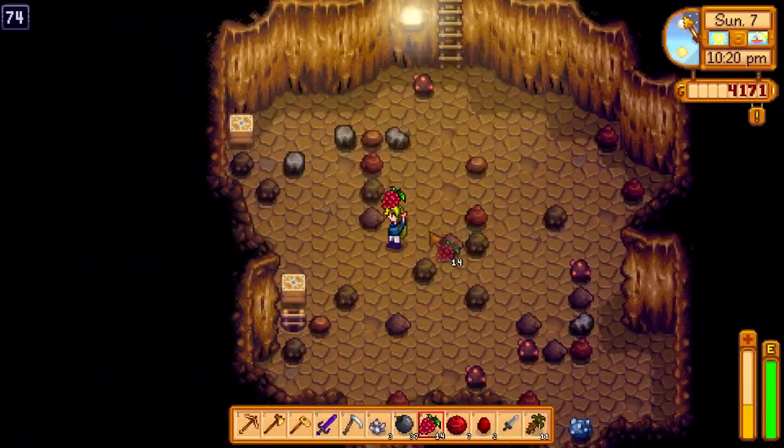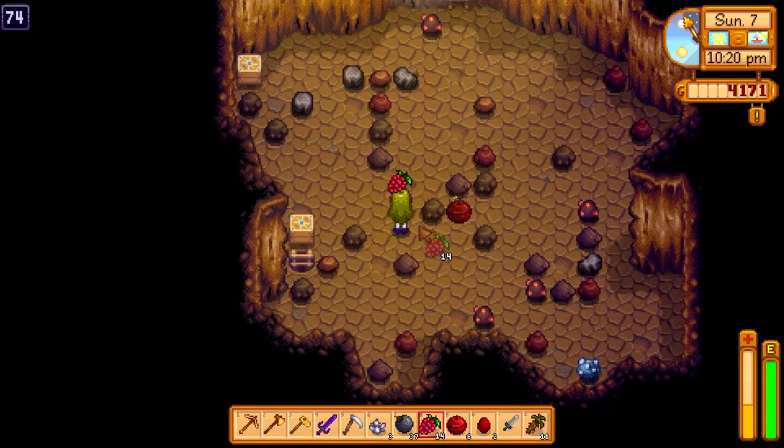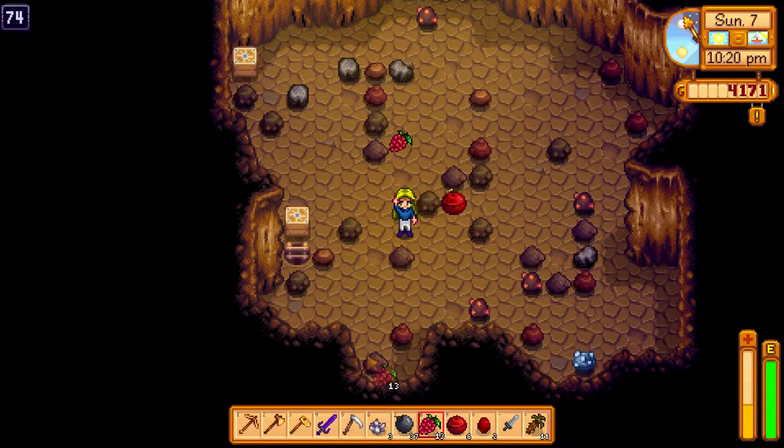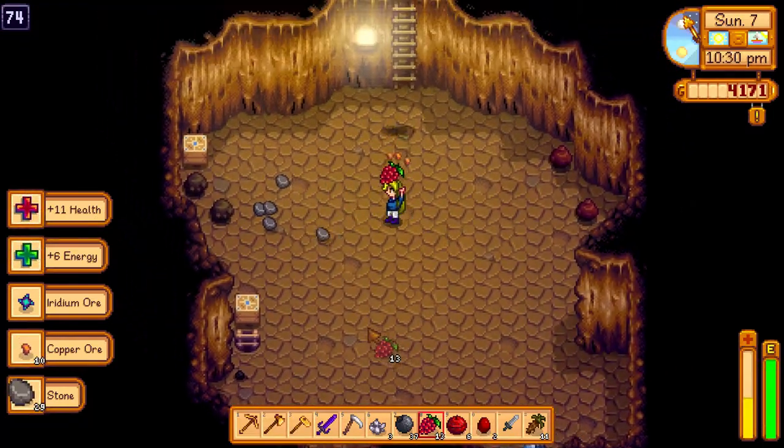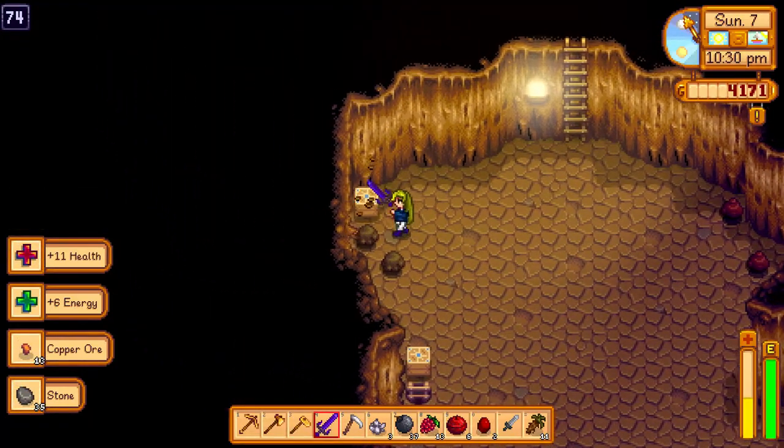Just throw a bomb down, and if you have no space to run, eat a salmonberry. Then gather all the loot and go to the next floor.